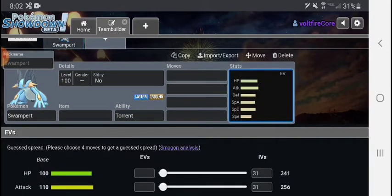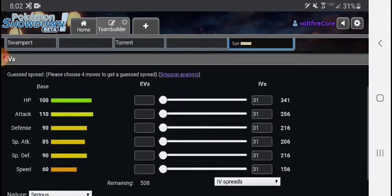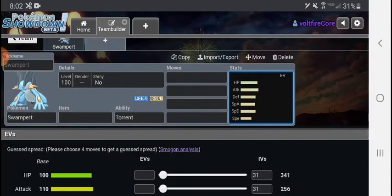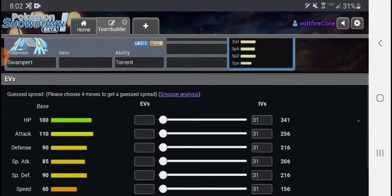He's actually getting a resurgence in usage inside of this tier. He wasn't too good inside of Gen 7 since his mega was like all eyes on the mega — he had Swift Swim and all that kind of stuff. But this mon? He's dank as hell! Look at these stats. He's a bulky water that only has one weakness, and those stats don't lie.